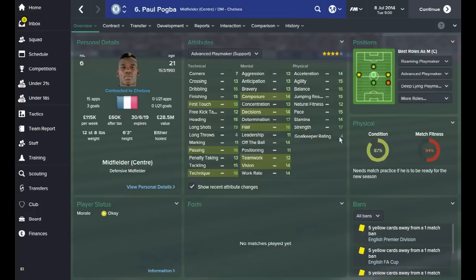The advanced playmaker doesn't really use physical attributes as much, but uses more mental attributes. You need good composure, good decision making, really good flair, good teamwork and vision, also technique, passing and first touch. So although Paul Pogba is 6'3", really strong, fast and really good physically, this particular role wouldn't necessarily make the most of those physical attributes. However, looking at the required mental attributes, his teamwork at 12 is the lowest and the rest are all 14 and above. So potentially the advanced playmaker might be a really good role for Pogba.